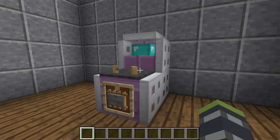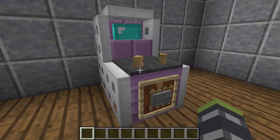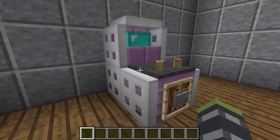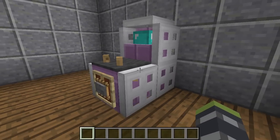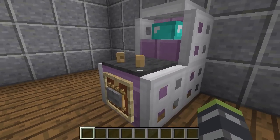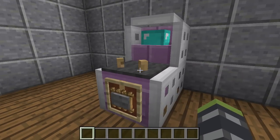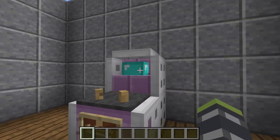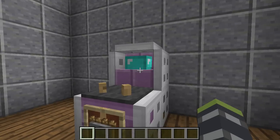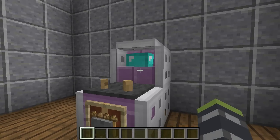Hello everybody and welcome to another episode of Minecraft How to Make. We have another arcade machine to add to our collection - it looks just as cool as the last one, it's a little bigger, but I did that on purpose because arcade machines come in all shapes and sizes. This one is extremely easy to make and extremely cheap. It doesn't require a wither skeleton skull - it requires a diamond helmet instead.